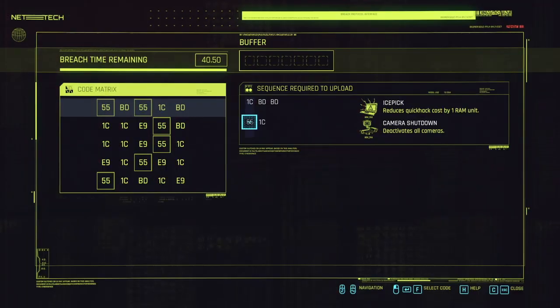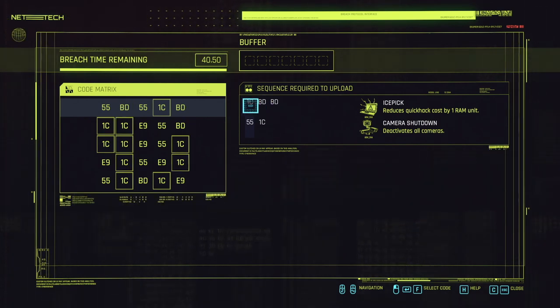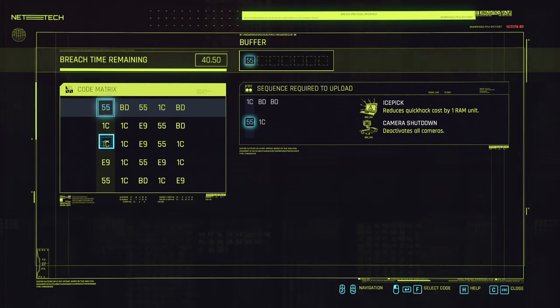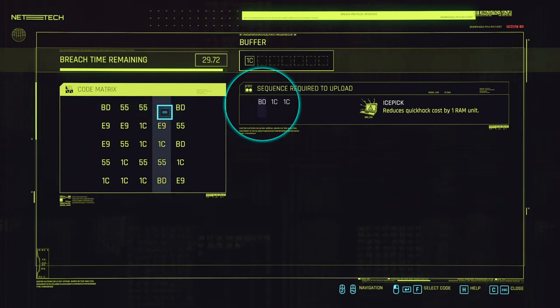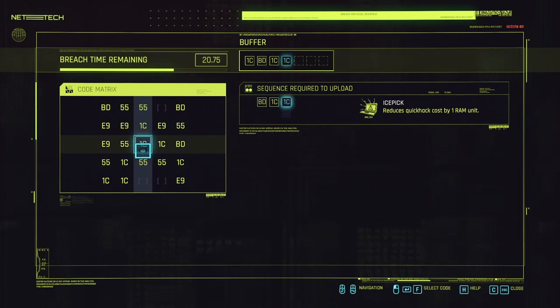You can hover over each letter-number combination in the sequence to see every time it appears in the code matrix. This can help you plan out your moves in advance. The countdown timer doesn't start until you make your first move, so take as long as you want in the planning stage. Note that the first letter-number combination you pick impacts which column you'll have access to next and takes up one buffer slot. Each sequence will shift one space once the first buffer slot is filled, even if you haven't started to unlock a sequence yet.